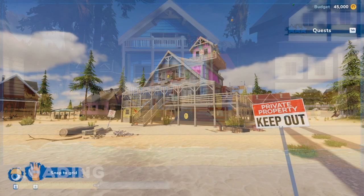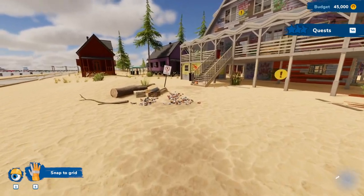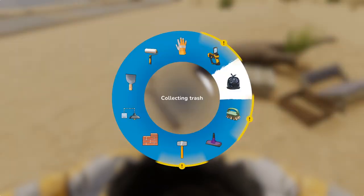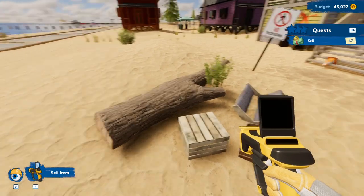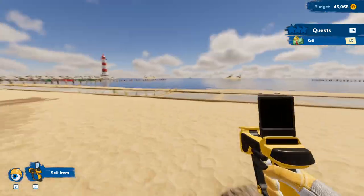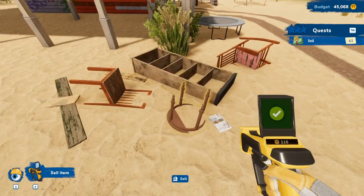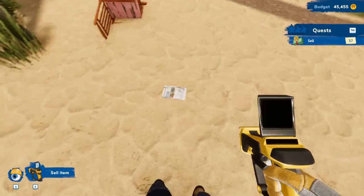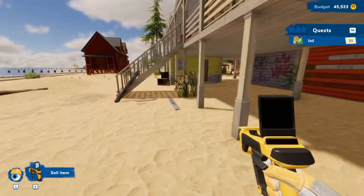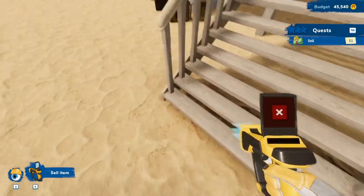Let's jump right into this — oh yeah, she's ugly. This one's gonna probably take a hot minute to get things taken care of. So let's get this started. I wonder if our whole thing is to basically remodel this house and then the campaign story mode is over? But let's clean all this up and get rid of all this.